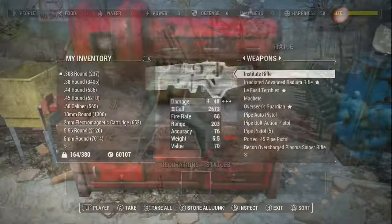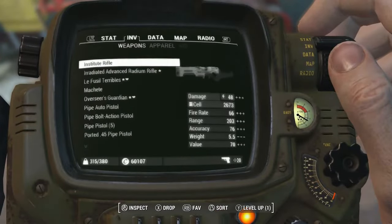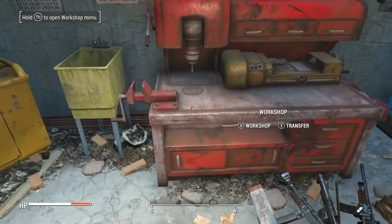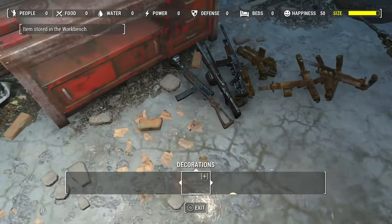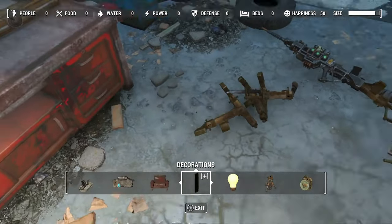So once you've stored them, literally all you have to do is rinse and repeat. Go into the workshop and take your items back, drop them again, store them back, and you can get an unlimited amount of settlement space — you can literally go all the way down to where the game thinks you have nothing built in the settlement, when you actually have a full one. It's super duper easy and that is literally the glitch.